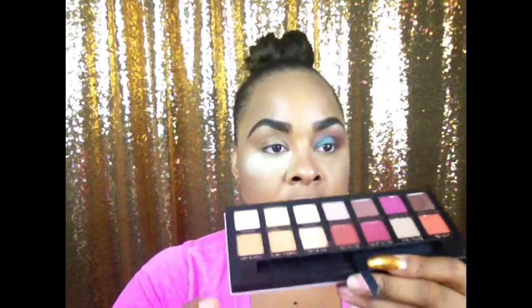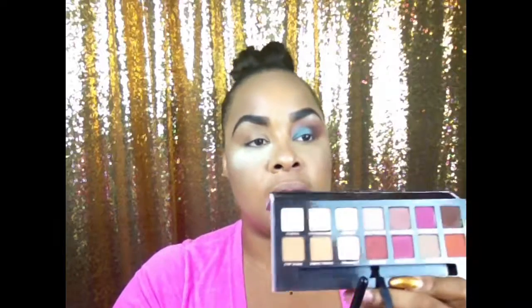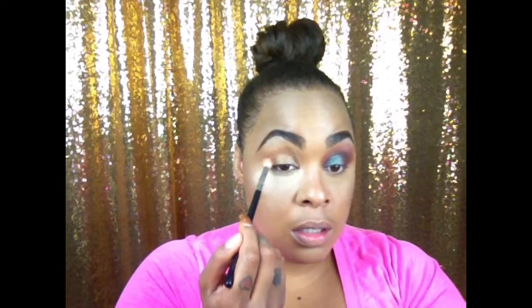The palette I'm going to be using today is the Modern Renaissance palette, as I used in my last video. The first color I'm going to use is called Burnt Orange — it's kind of like a peanut butter color. I'm just going to use it as my transition color because it's very neutral.